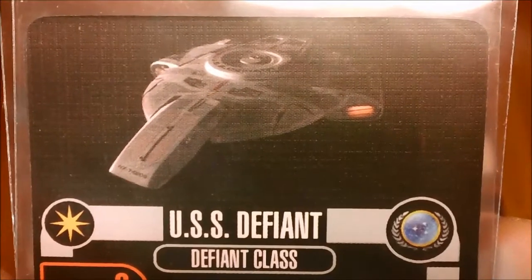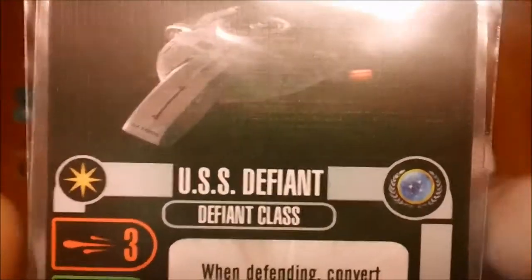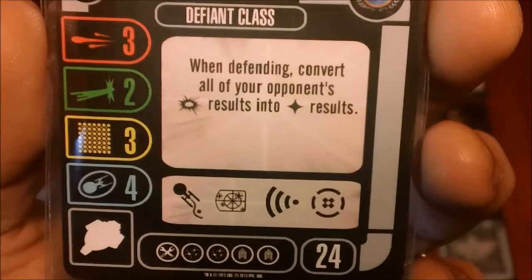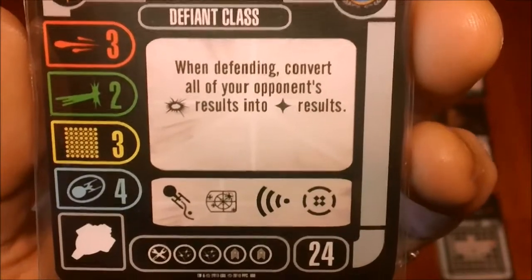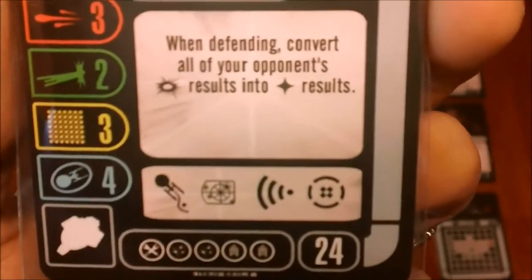We have the named USS Defiant, Defiant class — it's unique, Federation. A little low on the attack for what I was assuming, but still respectable: three attack, two agility, three hull, four shields, which is nice. It's 24 points.